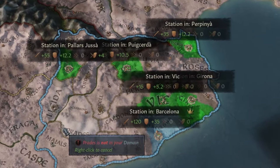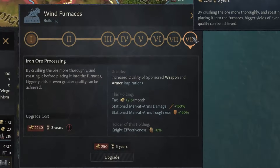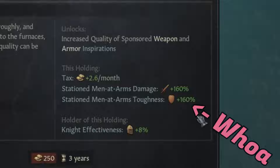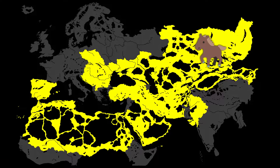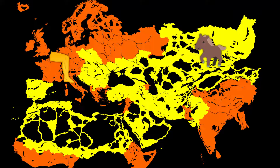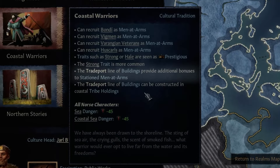Where can you find the best buffs for your men-at-arms? The biggest buffs come from buildings, but terrain dictates where you can build them. Location matters too — is it home of the horse, or are they fans of on-foot? Does living by the water make a man tougher? The Vikings think so.